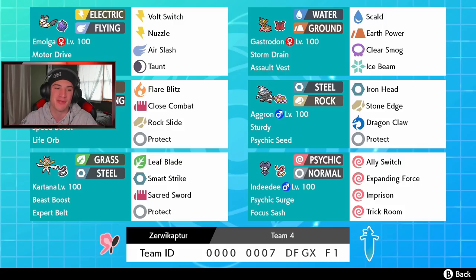This one is looking fun. In the top left corner we got Emolga with Motor Drive ability, Wiki Berry, Bolt Switch, Nuzzle, Air Slash, and Taunt. I kind of like this Pokemon because I can just paralyze everything around and control the battle. On the top right we got Gastrodon with a Soul Vest and a normal moveset of Scald, Earth Power, Clear Smog, and Ice Beam. Behind my face cam we got the heart and soul of the team — Speed Boost Life Orb Blaziken, the last Hoenn starter I haven't used yet.